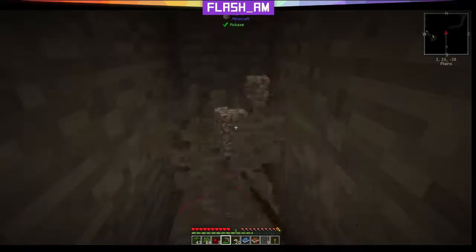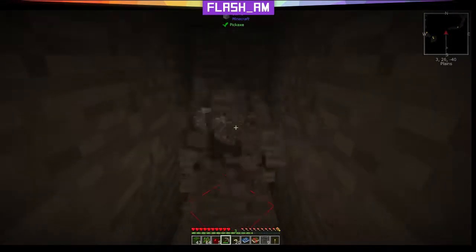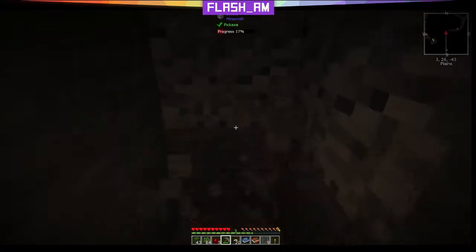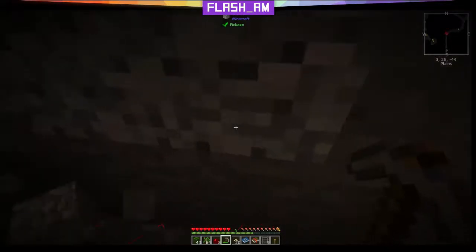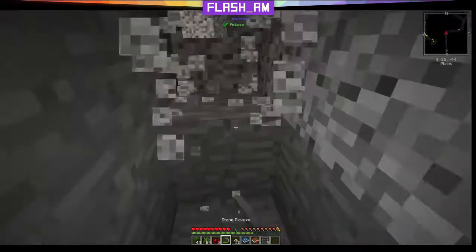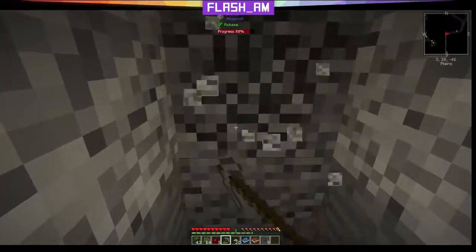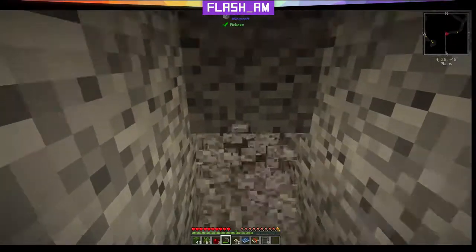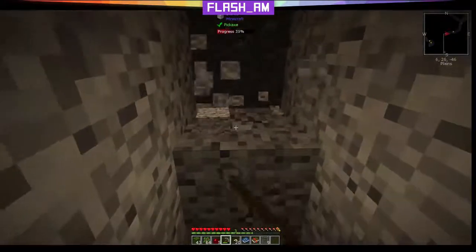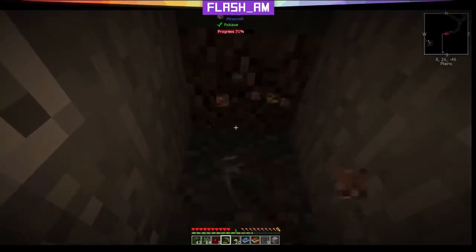We do not have the torches on us to be able to actually go through the cave, but we should at least be able to make it to it and get our layout set up. Then we'll head back to the base. Let's see if we can intersect with this cave up here that's on our right on the minimap. The only bad thing about this plan is it could be above us, it could be below us, though it sounds like it's probably above.